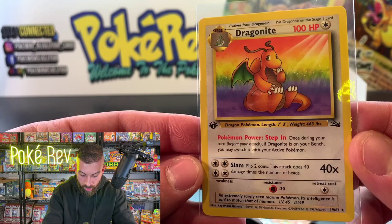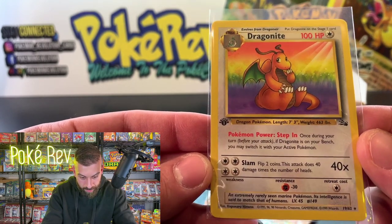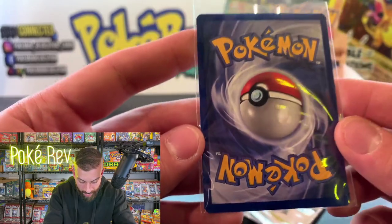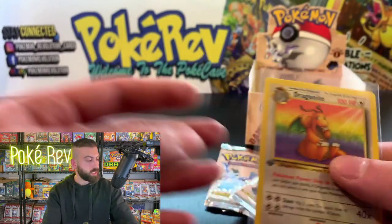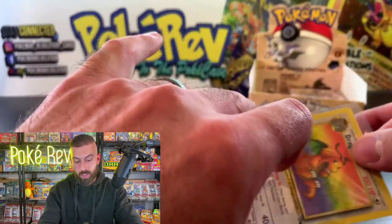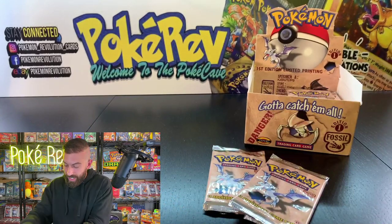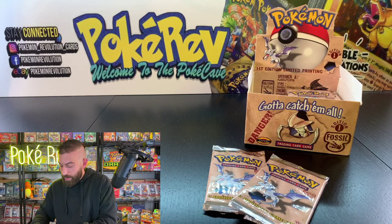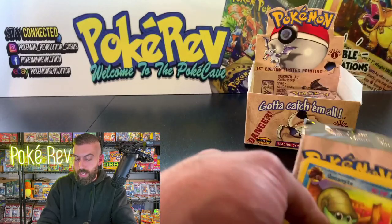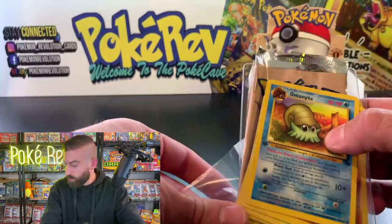We should still have at least four more holos left out of here, so plenty of chances. Keep the good vibes going in the chat — let's see if we can make it happen. Next up, Earthworm John in the house with one pack magic from the Zapdos artwork pack. Trainer Adam is in the house with a super chat — excited for his pack opening on Sunday. Welcome to the Poke Cave! If you're new, leave hashtag new in the chat.